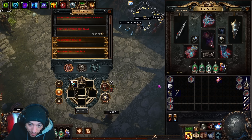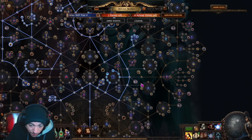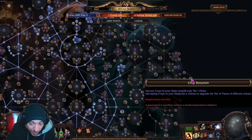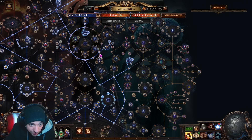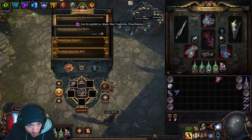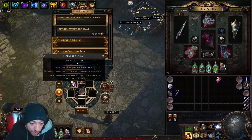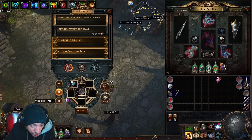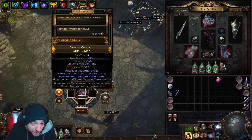You'll want to use a harvest scarab to force the sacred grove, since we have delirium at 100% for the mirror of delirium but didn't take the harvest nodes that give it a chance to appear. To save points we're also not using crop rotation. In the map device just put on quantity since we're forcing harvest with the scarab. You can also use the harvest scarab of doubling — make sure you're doing 80-plus maps if using that one.